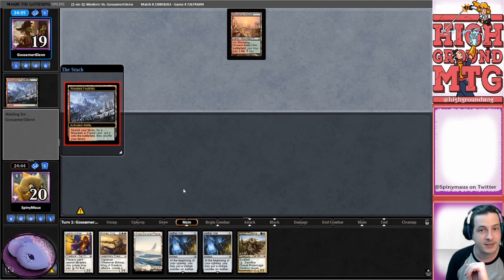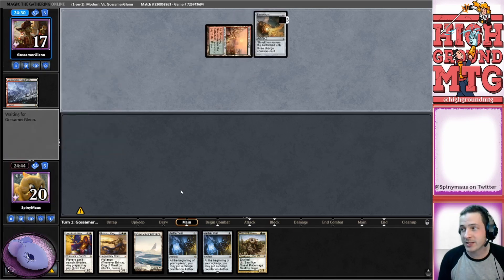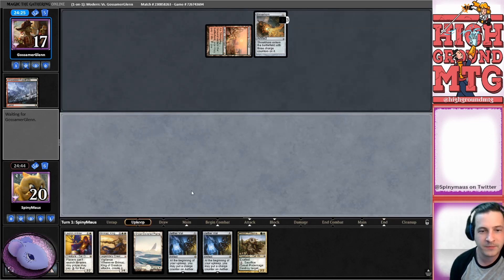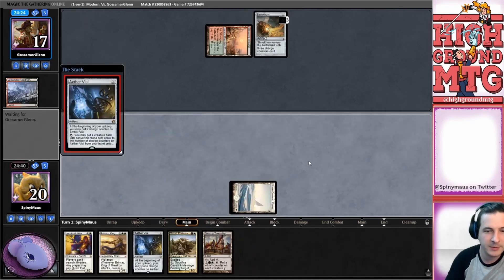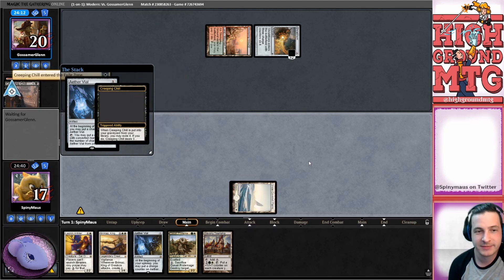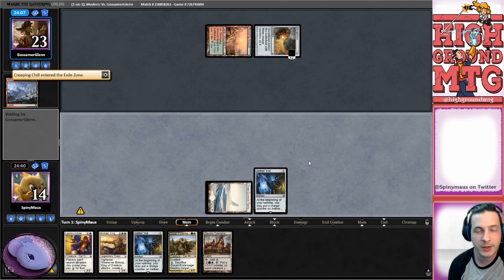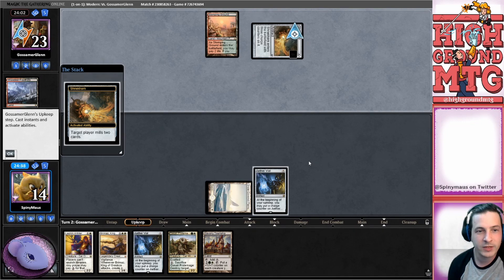Put a foothills for our opponent - cracks it, gets a Stomping Ground. So we're up against Redge. This will be interesting - I don't know how this goes. You have any townships? Not too bad. Double Creeping Chill, double - why not? Why wouldn't you have double Creeping Chill? We're down to 14.